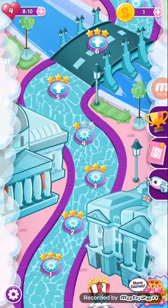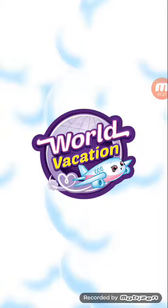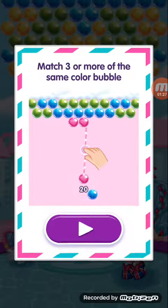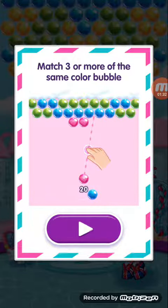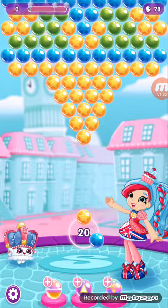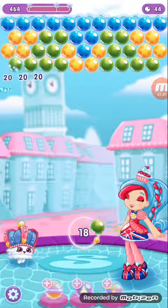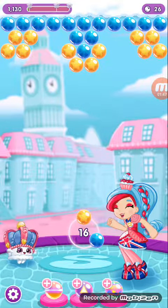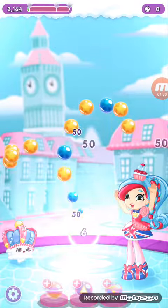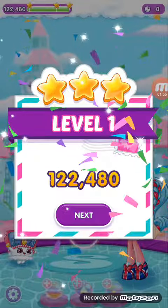I'm going to play level one for you guys to see. It's pretty easy — it says match three or more of the same color bubble. So we've got yellow; just shoot to the yellow bubble. It's pretty easy to get a lot of points. If you shoot the top part, you'll get even more points. And we have Jessica!